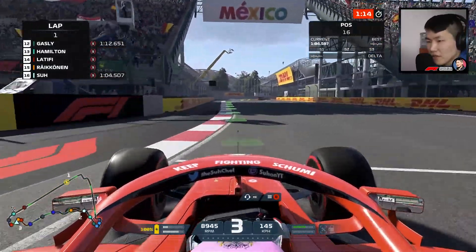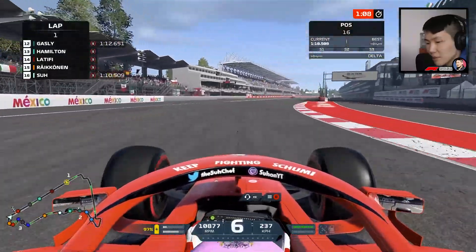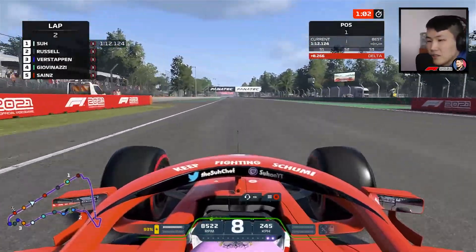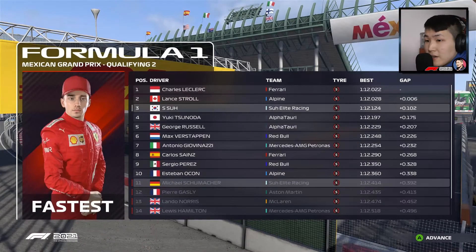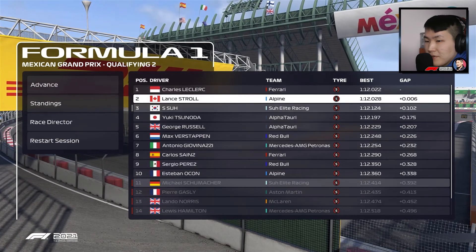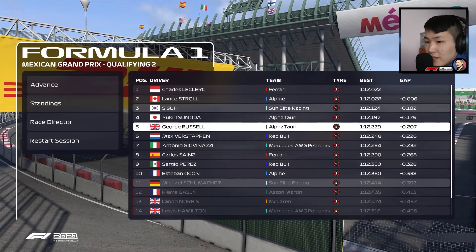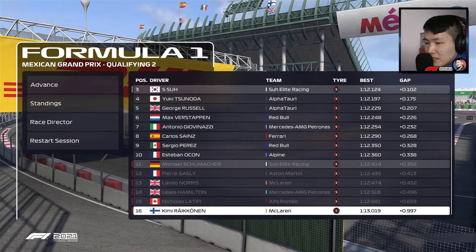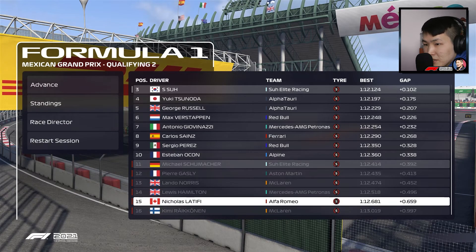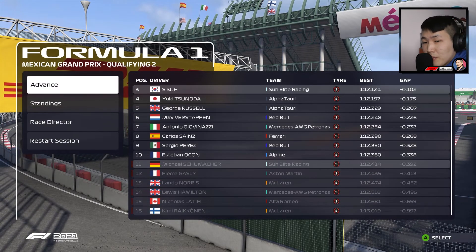First lap of Q2 — fast out of the stadium, P1 immediately. End of Q2: Leclerc and Stroll post faster lap times. I did a 1:12.05 on one run, good enough for P3. Michael Schumacher is knocked out in P11, which makes things a bit more difficult — both Ferrari drivers are through to Q3. Räikkönen, Latifi, Hamilton, Norris, and Gasly also get knocked out. Let's see what we can do in Q3.